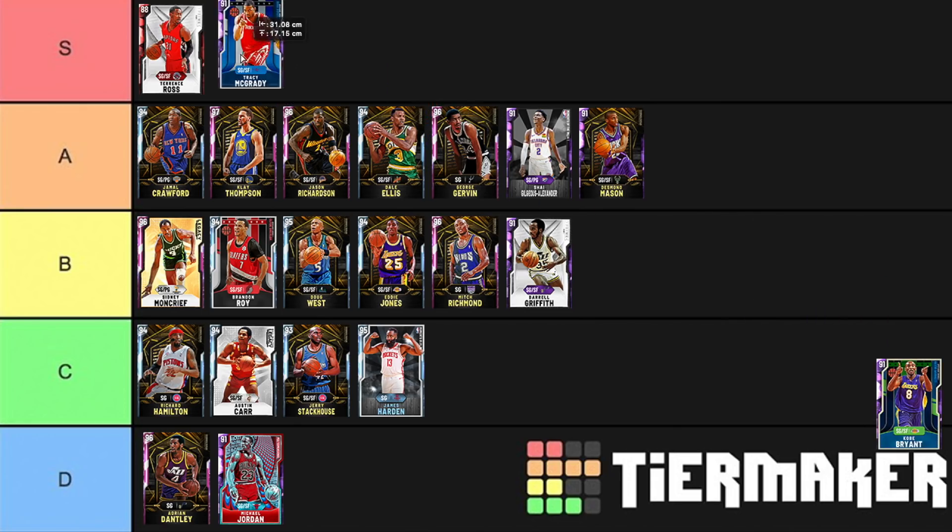T-Mac — we are going for another S tier player. Super fast release, range extender, he's got length at 6'8", and putting him at the top of the zone he can get a lot of steals. He attacks the basket really well. He's a very, very difficult player to stop and he has that little bit extra that these guys don't have. You can give the ball to T-Mac and he'll get you a score — you can't really say that about any of these guys except Desmond Mason.